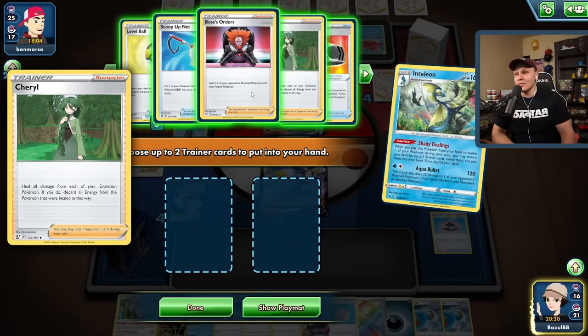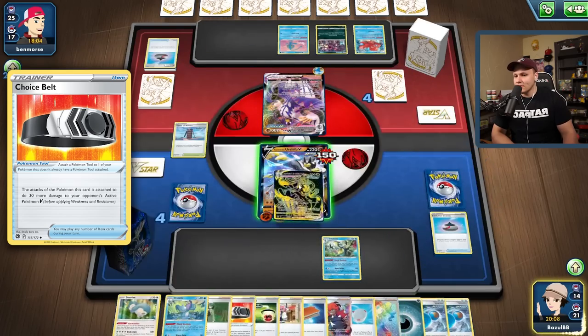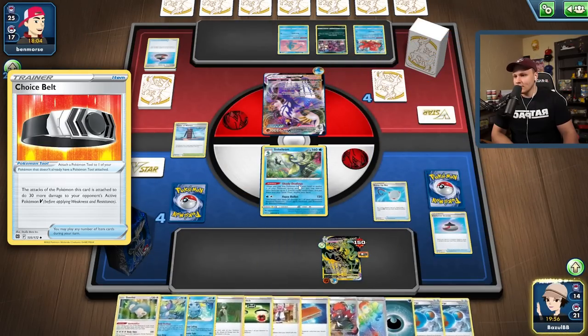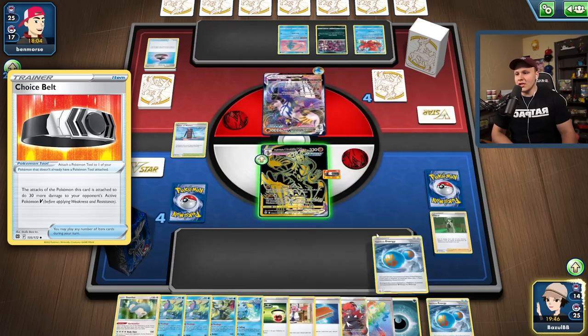If they had the Raihan as well they could Raihan into it — this is so extremely tough to figure out. Net plus... we could get our own Choice Belt plus Cheryl. I think I like this — I'm gonna try this one out. My hand's getting really big. Choice Belt, Retreat Net. I could put the Sobble back down as a target. I think I might just rock lone Urshifu here.